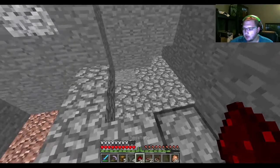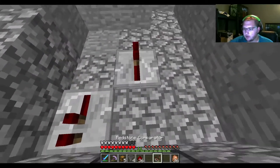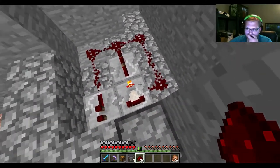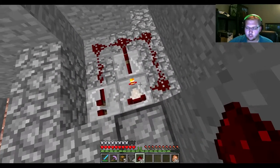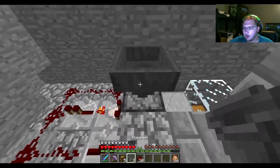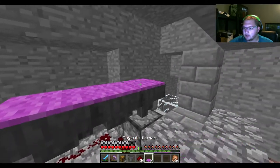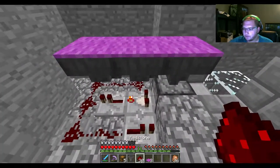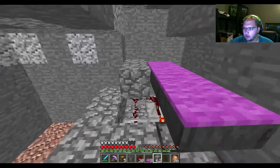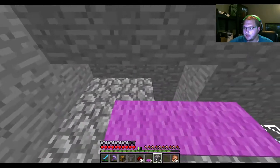The most important part — redstone. We're going to do a repeater facing inward, another one facing outward, a comparator inverted, with redstone going all around. That should be good. Next layer is the hoppers — one hopper facing into the dispenser and the other two facing out like that, with carpet on top of that.